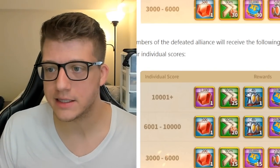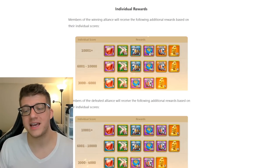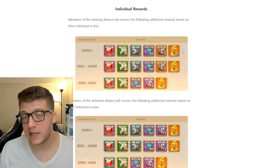The event usually happens on weekends, and you're also getting gems, speed ups, and a ton of other great stuff from it. If you win both events every month and you're VIP 14, you're already at 100 legendary commander sculptures or more per month, which is insane.